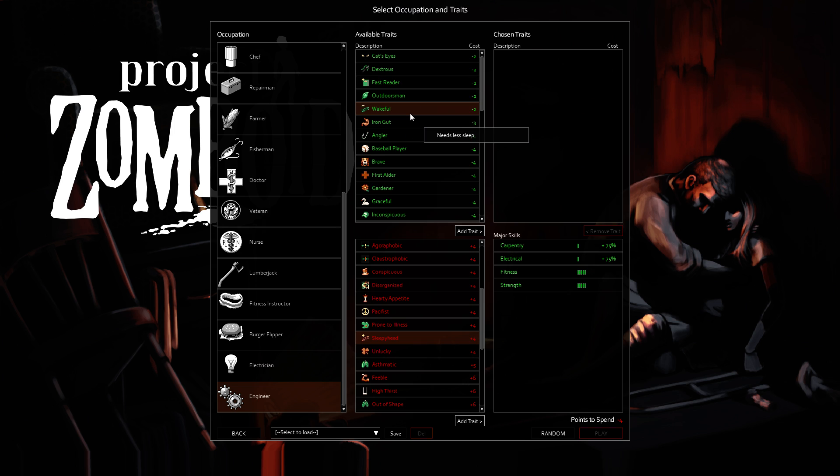Wakeful and Sleepyhead are antithesis traits. Wakeful allows you to not sleep as much — really good if you're looting a lot or playing multiplayer as the designated looter. But if you're playing single player, Sleepyhead doesn't force you to go to sleep earlier, it just allows you to sleep more. So it's kind of like a bonus 4 points for me because I like being able to sleep the whole night. I don't like playing the game when it's dark out — I leave that for when I'm stupid enough to stay out at night and get caught, as you'll see in my Let's Play.